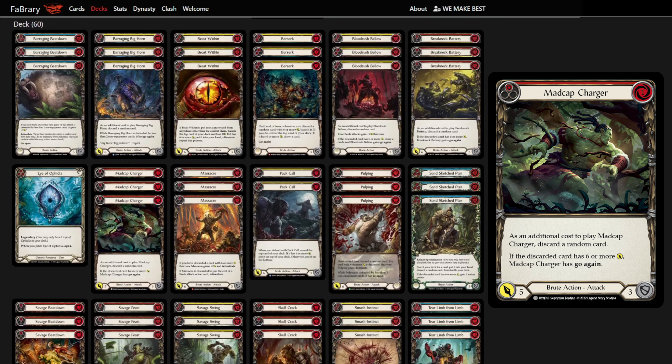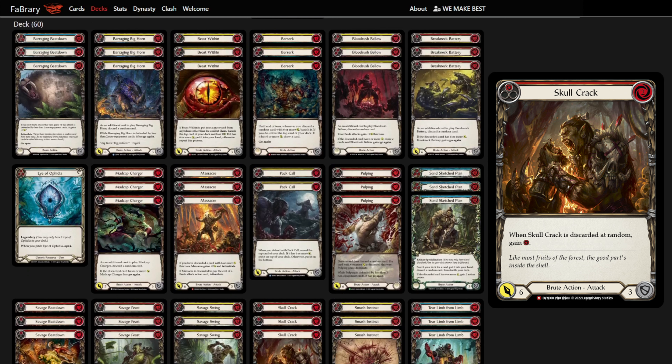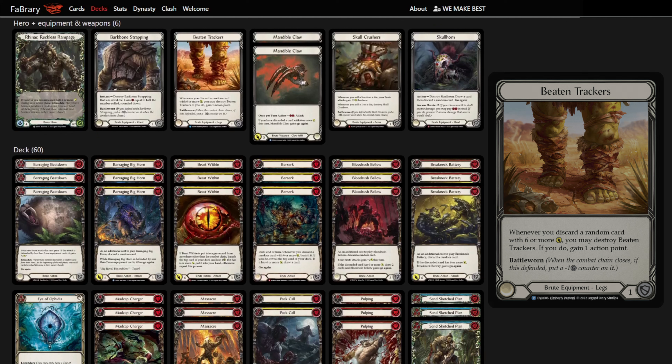Additionally, on combo turns when you discard cards such as Beast Within or Skullcrack, you're able to keep chaining attacks due to the extra resources created from these cards. If we run out of cards but still have extra resources from these effects, we are able to gain an action point in advance with Beaten Trackers in order to attack with our weapons, Mandible Claws or Romping Club.